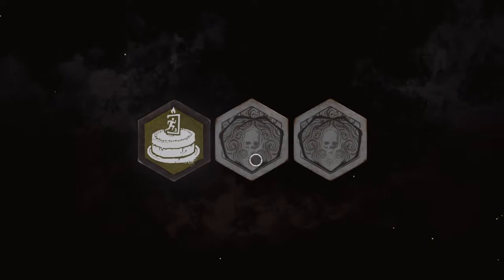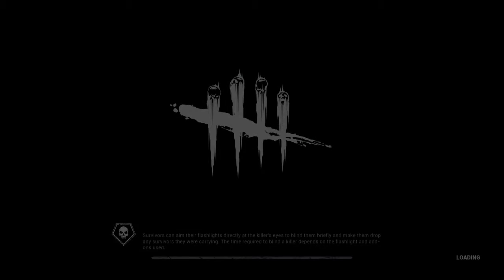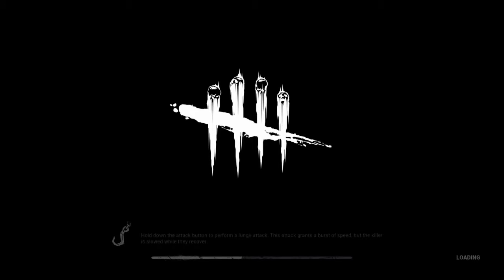We're going to get into commentating right here. What you guys see on the screen now is offerings. The one that's secret is a survivor offering, which means somebody either used one that spawns them as far away from the killer as possible, or they used one to spawn all of them together. There's also a Shroud of Union that spawns you with one other person, but that's not as common as the Shroud of Binding or Vigo's Shroud.